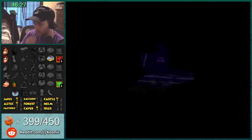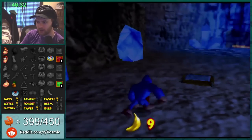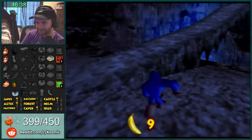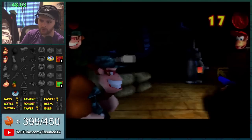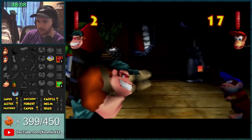What level do we get here? Caves! Okay, we gotta make sure that we get Caves. Funky or something. Yo — Diddy and Lanky, I assume these are our guns. Or they could be moves — this could be Rocket Barrel. Oh okay, it's our guns!